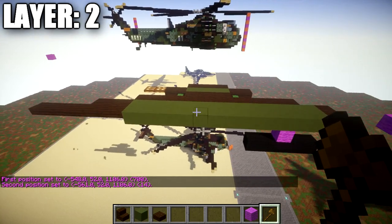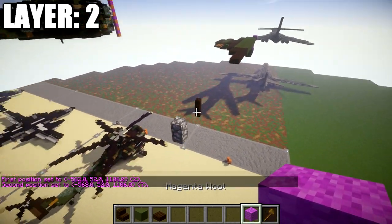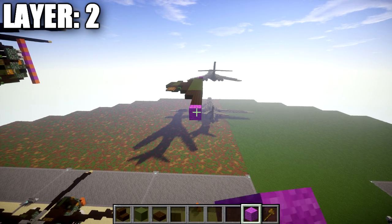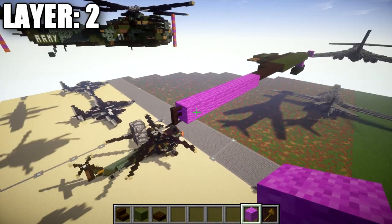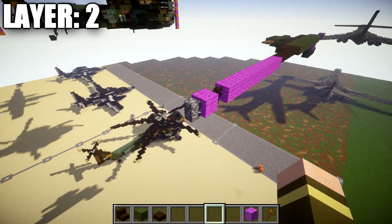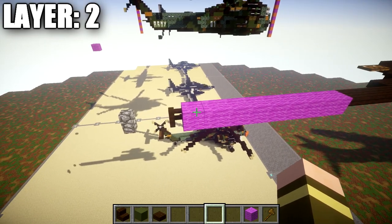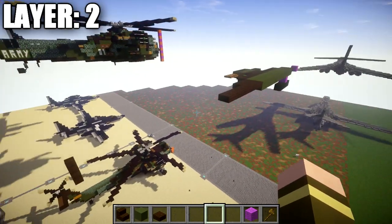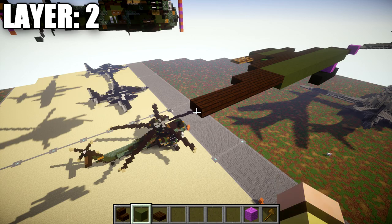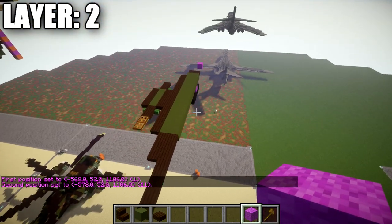Once we have our center line squared away, we can continue to set up the back section where the rear landing wheel is going to connect. Going from the dark liquid top slab toward the back, we place down 9 placeholder blocks, then a dark liquid fence post, another placeholder block, and then a cobblestone wall. Once we delete the placeholder blocks, we have a space of 9 between this dark liquid fence post and the dark liquid top slab. With our center line complete, we can start copying over to the right side — whatever we copy to the right side is what we'll copy to the left side in between layers.